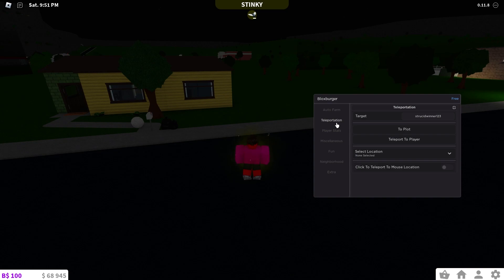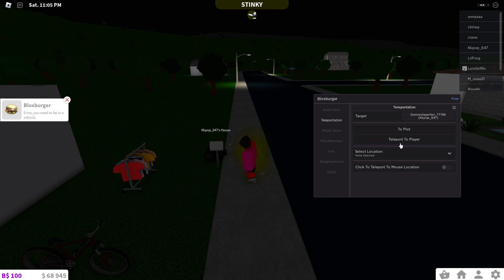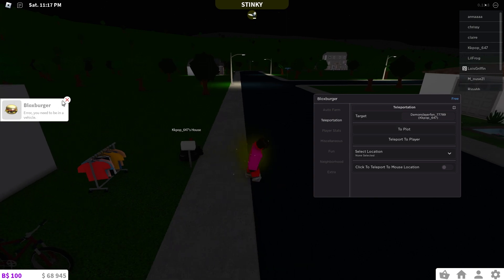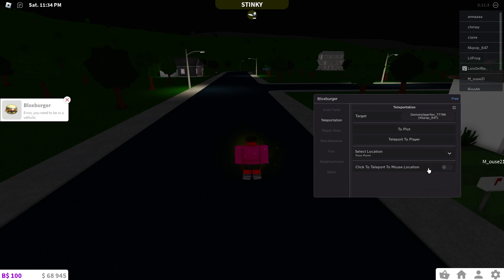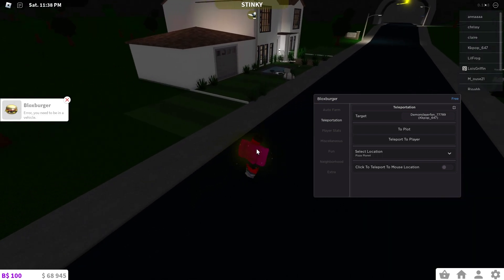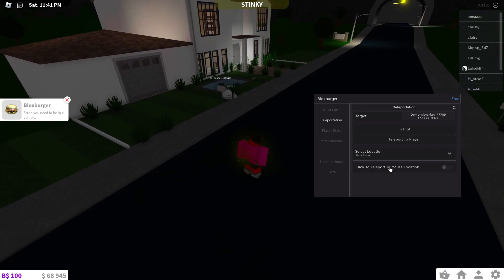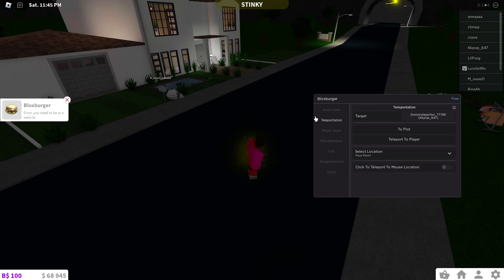The first tab is Teleportation. You can teleport to a player's plot — it does auto-fill player names. However, the teleport to player and teleport to specific locations like Pizza Planet require you to be in a vehicle for some reason. Click-to-teleport to mouse location also requires a vehicle, which is pretty annoying.